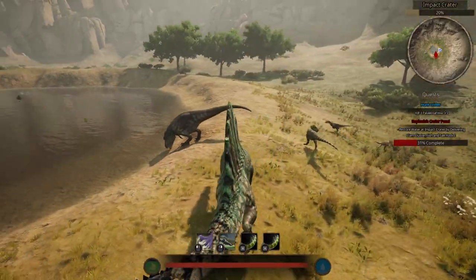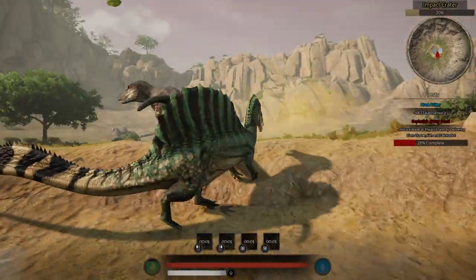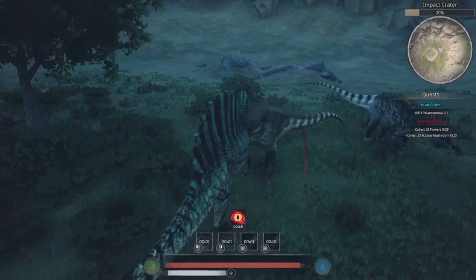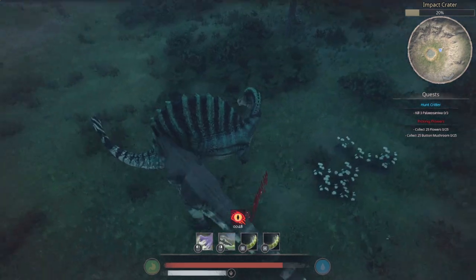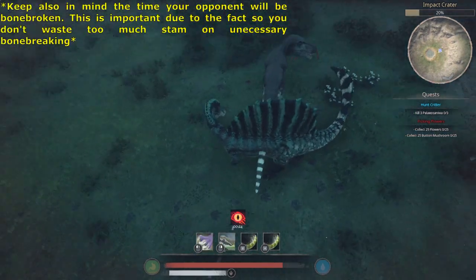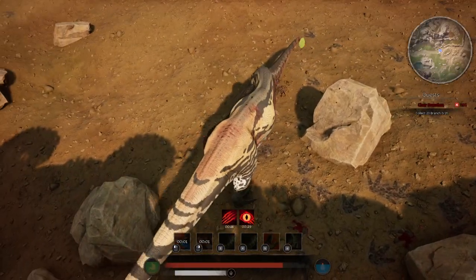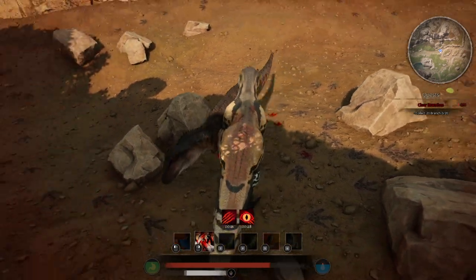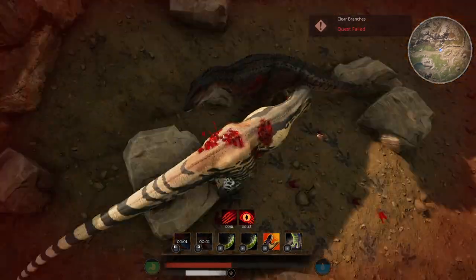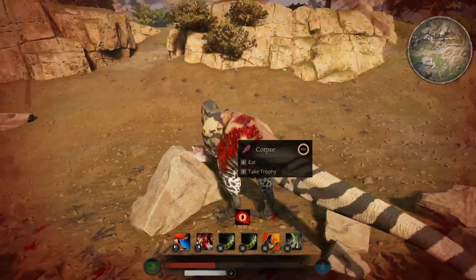When it comes to battling Spinosaurus, they will always win in a battle of turn radius, and that is what you as a T-Rex should try and avoid. In that case, you should always try and bone break the Spino. Once your enemy is bone broken, it is paramount that you try and get behind them. Your opponent might have better turn radius or be faster than you, but that doesn't matter when they don't have the ability to run away.